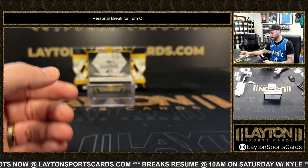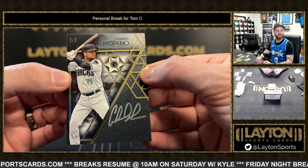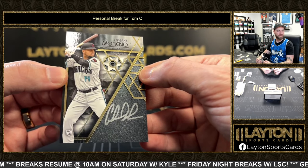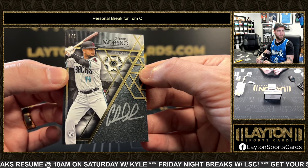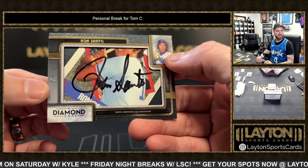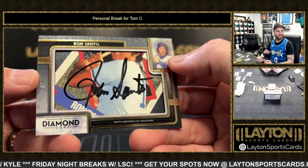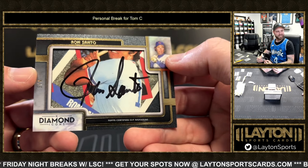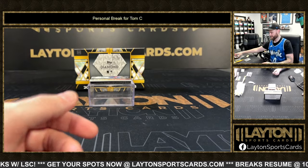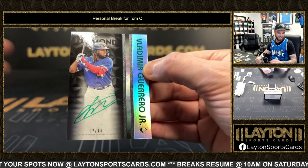We're not done — rookie 5 of 5 uncut diamond relic auto of Gabriel Moreno. No, we're not done — cut signature 3 of 4, Ron Santo on the cut. What a box, dude, what a box. This is a classic Tom C right here — Vladdy Jr. 2 of 10 on the green ink auto.